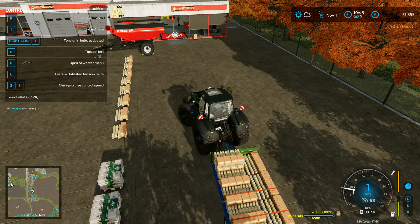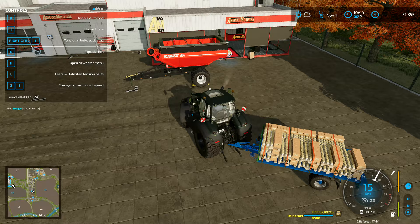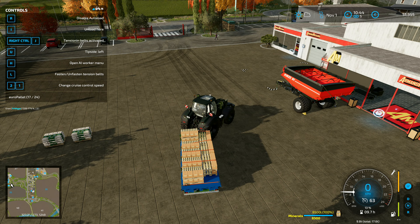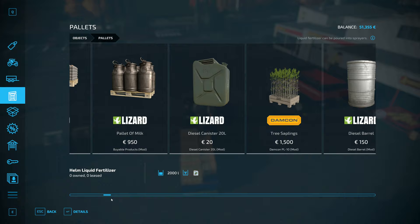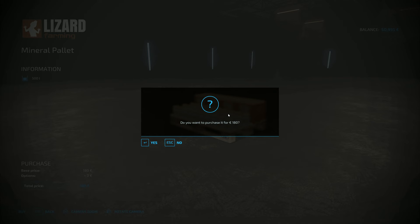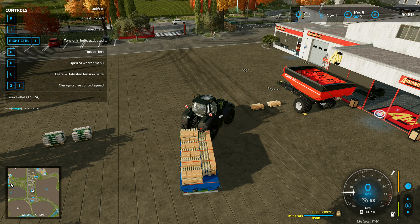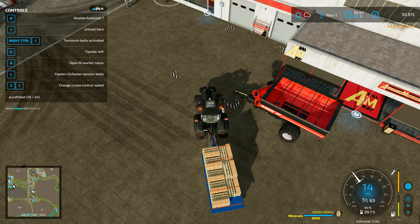I decided to get eight more because that way I'd have 20 pallets. I've got 17 though — I obviously miscounted. I meant to get eight more because I thought I had 12 but I had nine, when I actually wanted 10 to start with. So I was aiming for 20 and I've got 17 — let's get three more: one, two, and three. It's really cheap at 180 per pallet.